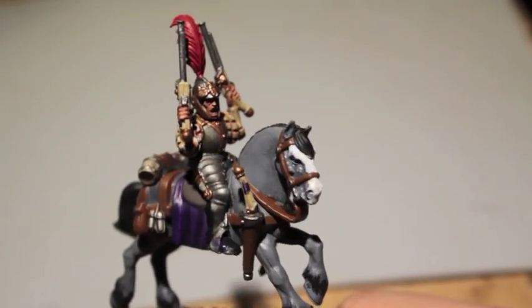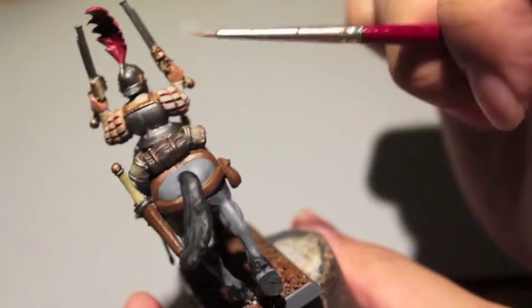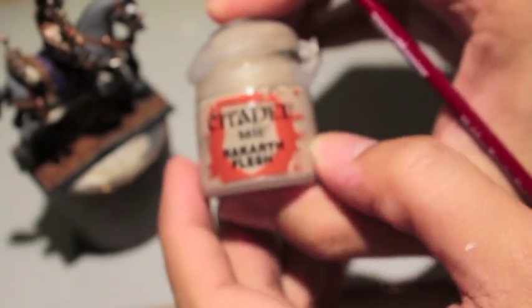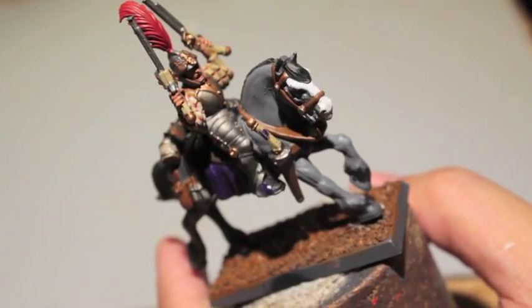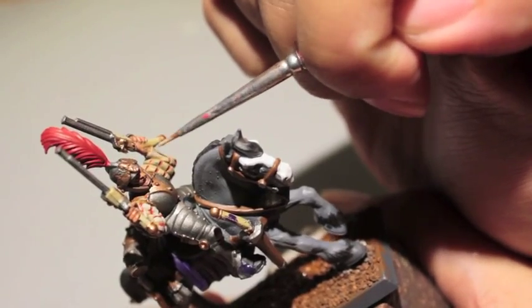Hey gang, so we're back here with our Empire Pistolier and I started experimenting with how light I'm going to go with the right side of his body. I found a good recipe so I'm going to share it with you. It's basically just Rakarth Flesh with increasing amounts of Pallid Witch Flesh. We start first with Rakarth Flesh because that was our base color. When you highlight, you have the option of going straight to your highlight color — Pallid Witch Flesh — but I decided to create a little bit of a transition by starting with the base color first.